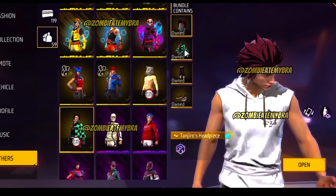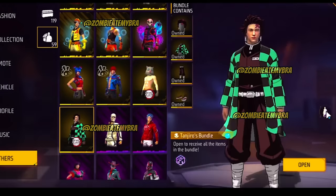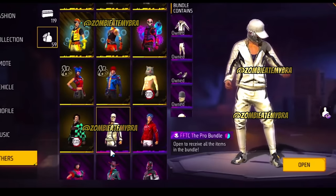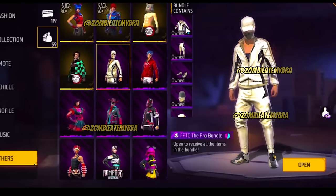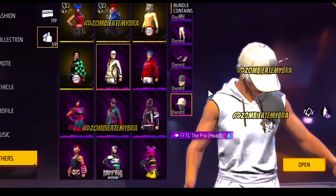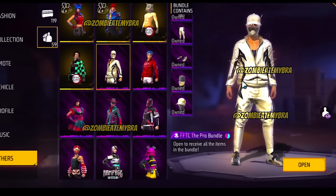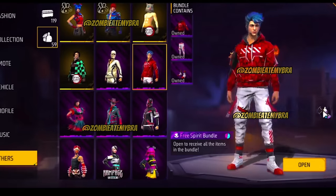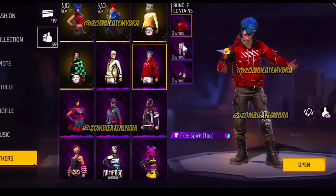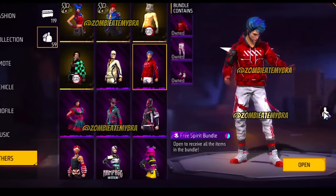We're going to get into the more basic looking skins — from the yellow version to the purple version. Free Fire is really doing a lot of these 2D effects. This is the FFTC Pro bundle. I feel like you guys might like this one — they look like jazz pants just in different colors. And this one's called the Free Spirit bundle — I think you guys will really like that jazz pants version color as well.